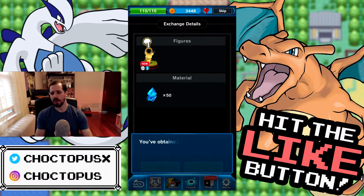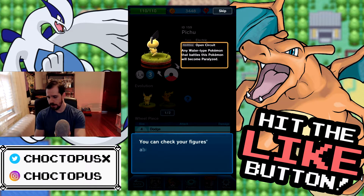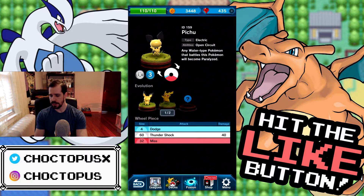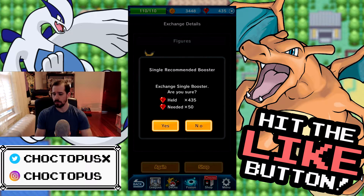We want an EX card. We have obtained a figure with an ability - open circuit. You can check your figure's abilities here. Don't know what that means yet, but don't care. Leave us alone, we want to open some more boxes.